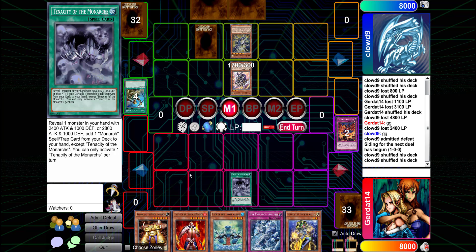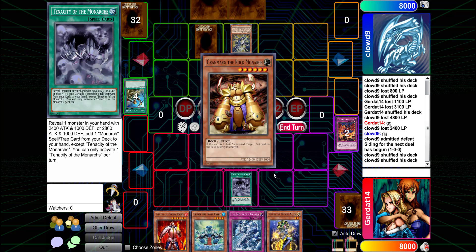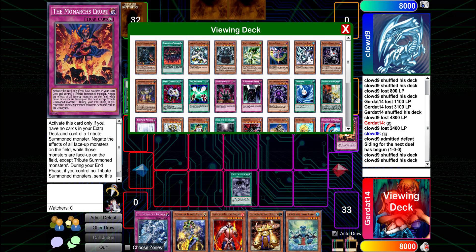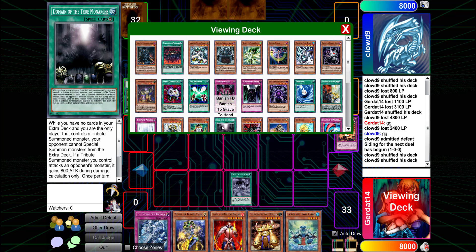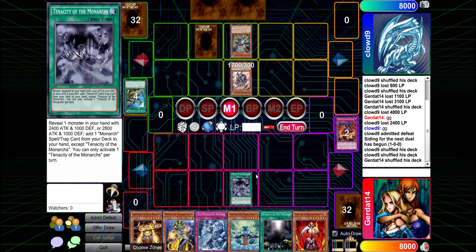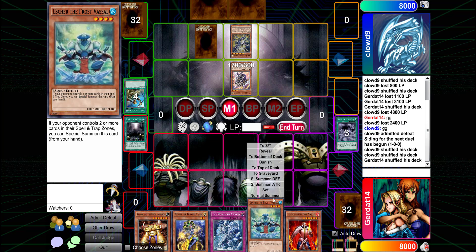I'm going to activate Tenacity of the Monarchs, which will allow me to reveal Grand Mark the Rock Monarch and then search my deck for a monarch spell or trap card and put it into my hand. I think I'm gonna add Domain of the True Monarchs to my hand. Next I'm going to activate Domain of the True Monarchs.